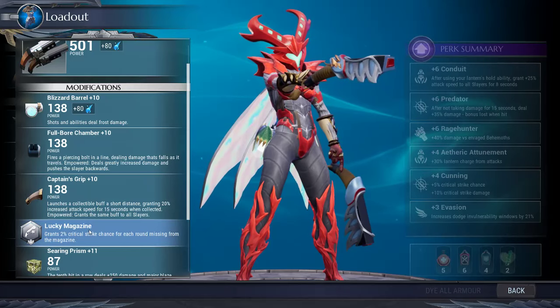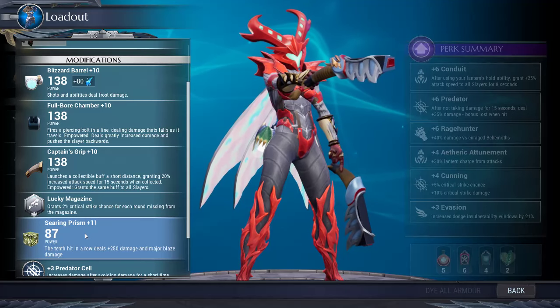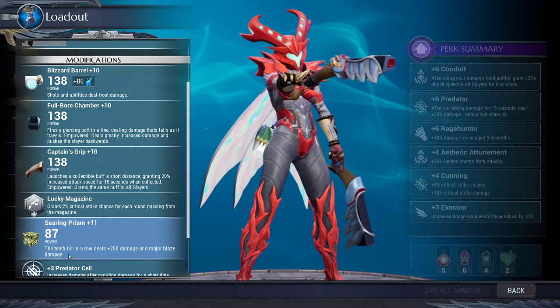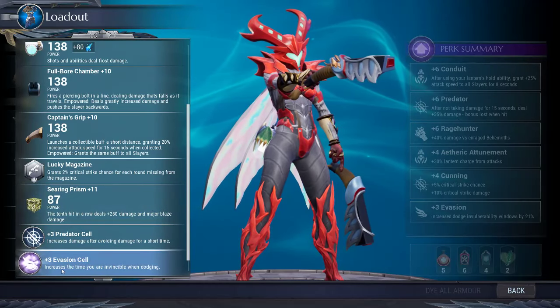I run lucky magazine as my mod, and then for my prism I run searing prism, because the 10th hit in a row deals 250% and major blaze damage. I also run predator cell and evasion cell.